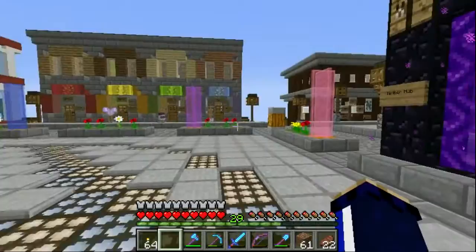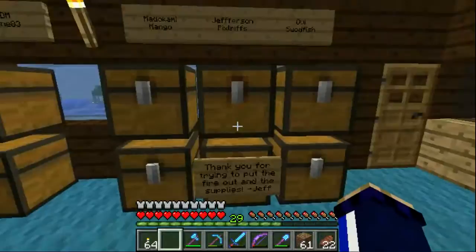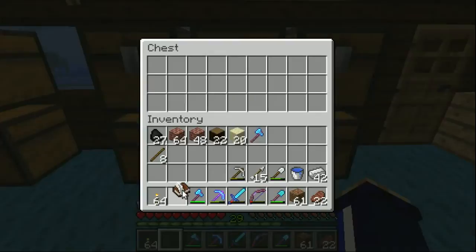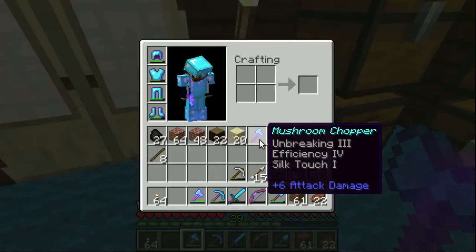I don't know what he's left at all, but it may be something for returning the materials when I accidentally caused his nether tunnel to burn down. Thank you for trying to put out the fire and the supplies. Oh, incredible - that is so cool, thank you so much Jeff! There's a book and quill here as well. I lent Kane a fortune pickaxe not too long ago and it was just an iron one so I gave it to him, but I have a mushroom chopper - that is the best, thank you so much Jefferson!